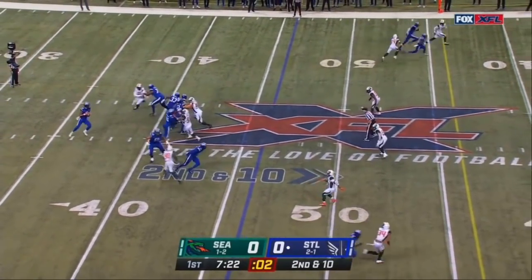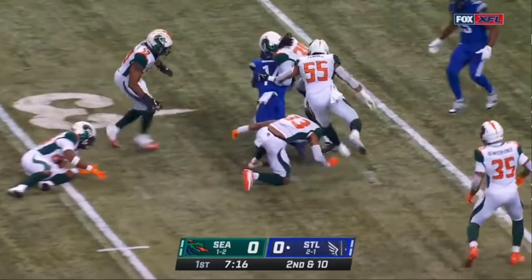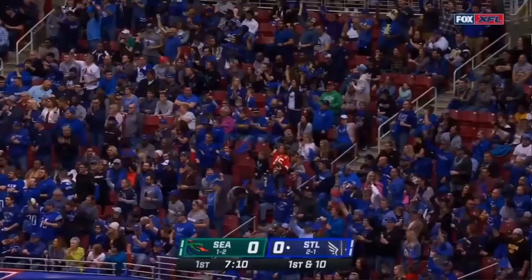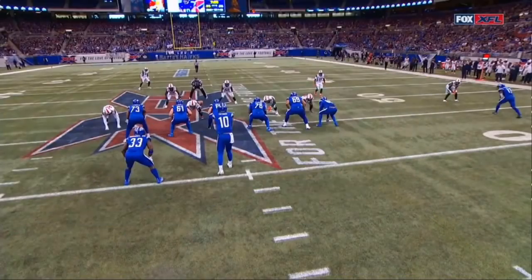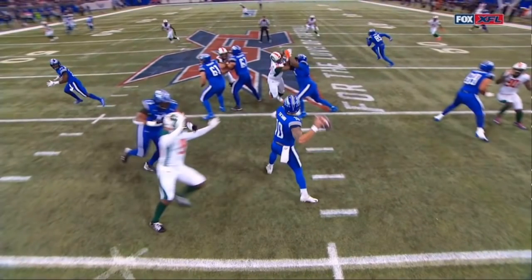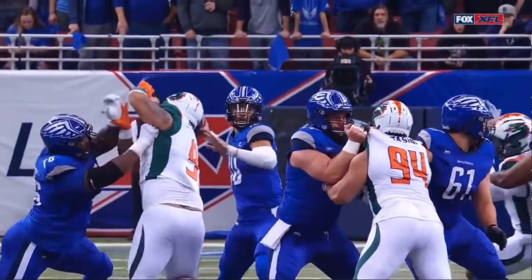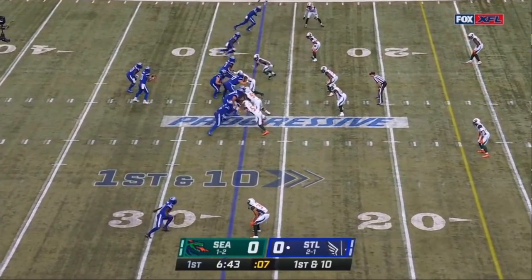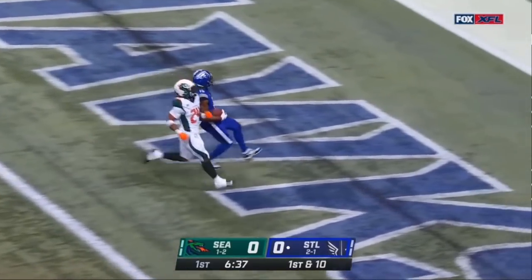Tiamu on second down from the shotgun, over the middle again, wide open — Carlton Agudosi with another big chunk, 27 yards. Chuck Long told me he needed Tiamu to develop as an anticipatory thrower — watch: hits that back foot and throws before the wide receiver is out of his break, just inside the numbers. Picture perfect, executing at a high level. Pushing into Seattle territory for the first time — they pull it back and another completion all the way into the end zone, easy touchdown St. Louis!